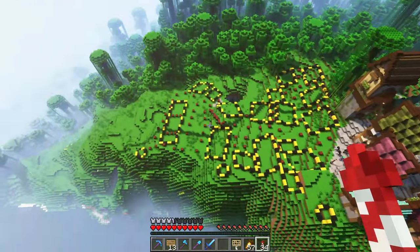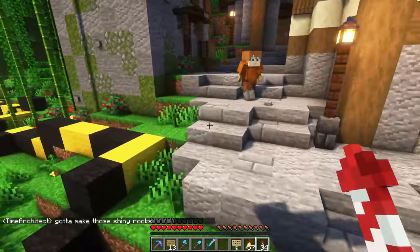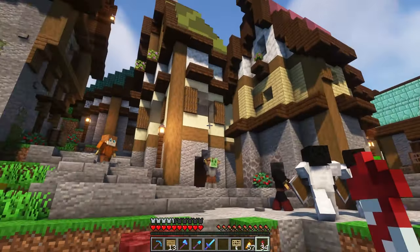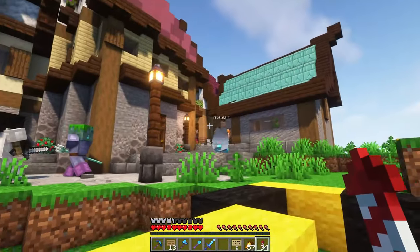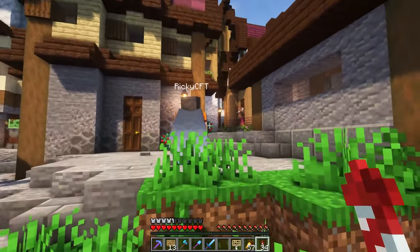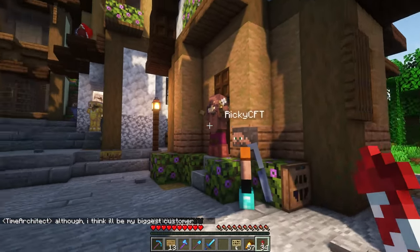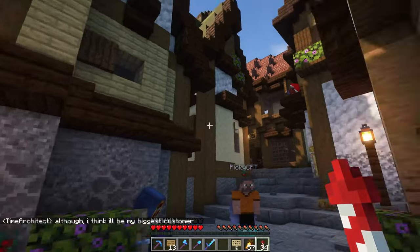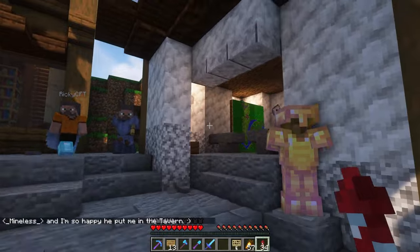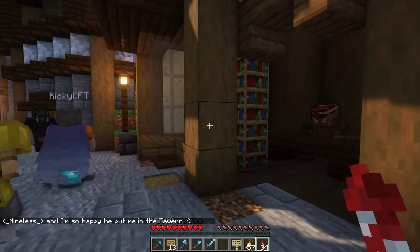Megatecha is one of our resident armor stand experts. If you go through the village that he's built so far you can see he has brought a bunch of life to this village with all his little armor stands throughout it. I love the different colored roofs — it makes it very colorful and lively. One of the things Megatecha challenged himself with this season is he wanted to build this whole village on an angle, so every one of these builds has some level of angle added for that extra layer of difficulty. There is no square building in this village, which is really cool.